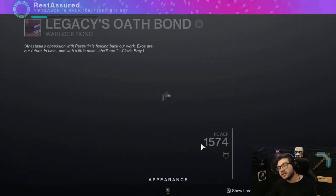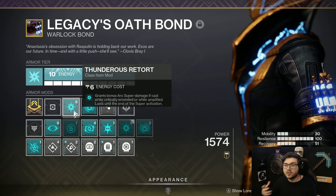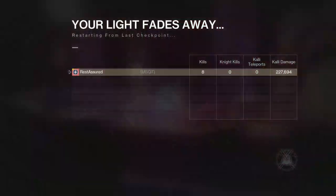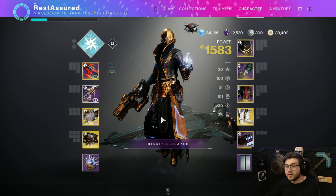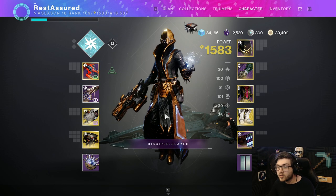Now if we add things like Thundercrash or Torquemount — which grants bonus Arc super damage if cast while critically wounded or while Amplified, lasting until the end of super activation — this is now going to make your super do 30% more damage. That is going to be really good, because now we're going to up that damage number to 227,694. That's a pretty good increase in damage, and it's very easy to proc. All you have to do is be Amplified, which you can do all the time on the Warlock, especially with this build.